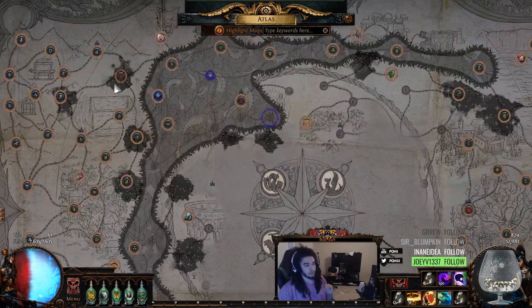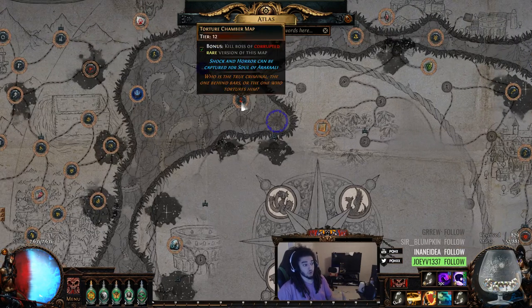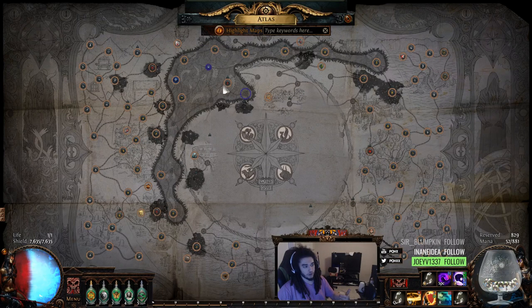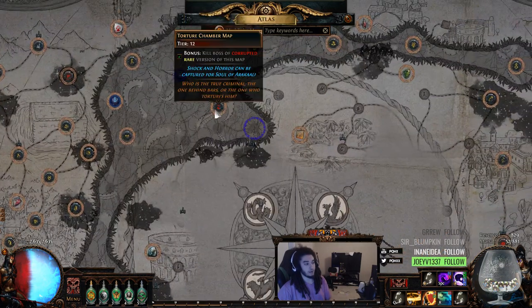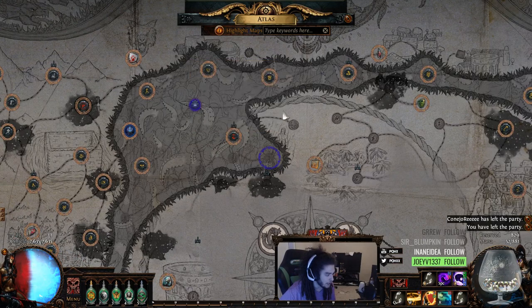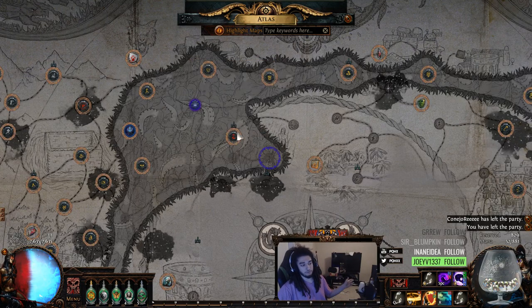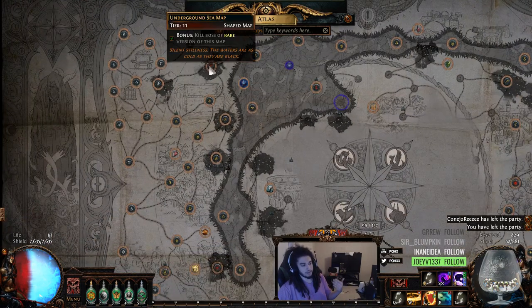The reason I haven't really been running my shaped maps is because I have a regular tier 12 torture chamber, which I use to build my atlas pool. But if I keep this here, I'm rolling a 50% chance for tier 12 to become either a bone crypt or a torture chamber. If I get a torture chamber and don't unshape it, the problem is it's adjacent to waterways — a tier 11 — and malformation, a tier 13. But we don't want malformation, waterways, or torture chamber because we just want to continue running shaped maps.